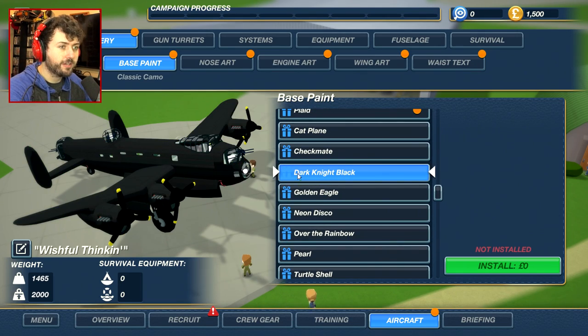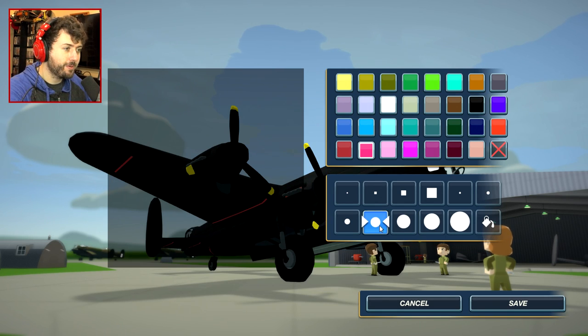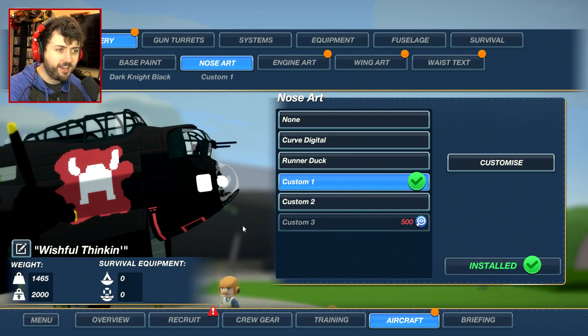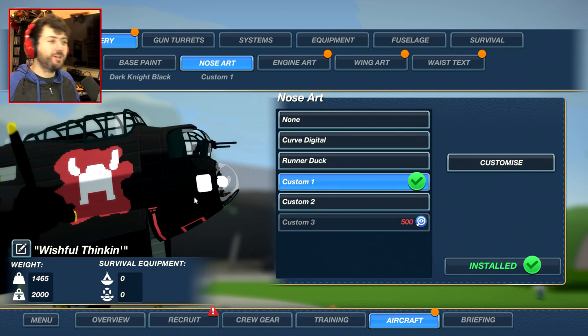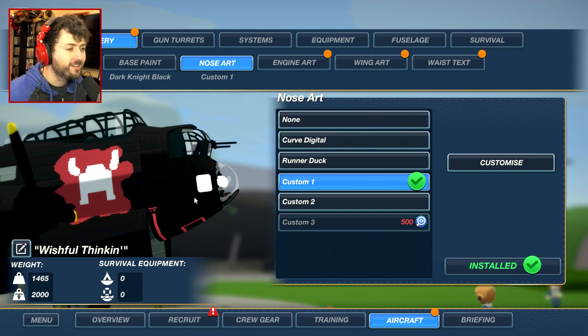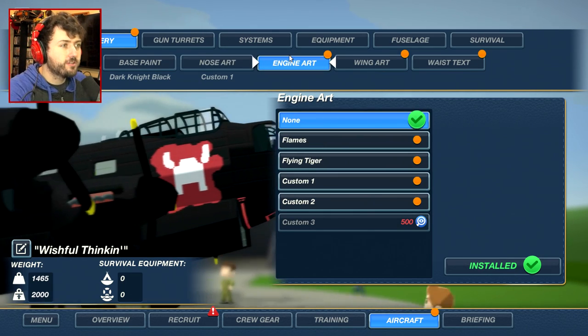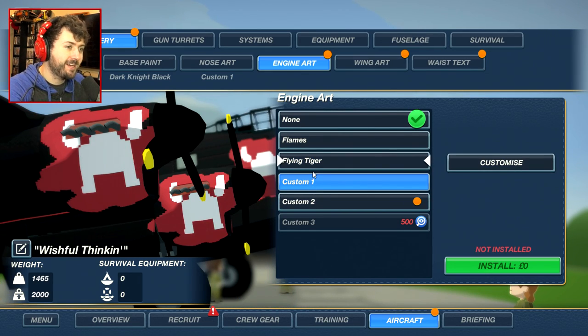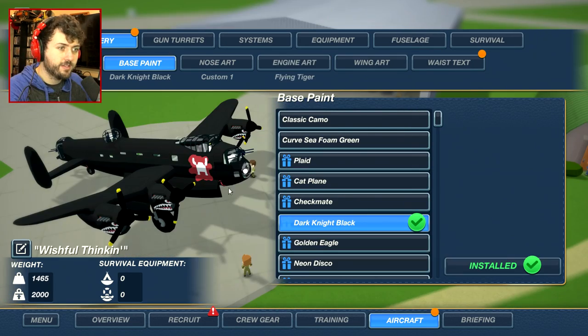Woodland camo. I like Dark Knight Black — that way we kind of look like a stealth bomber. I can make my own thing here. Good enough, save. We're going to put that on the side — it's like a blood splatter with a little bit of a Viking logo. Not 100% my logo, but I didn't want it to be 100%. It's like a stylized, sloppy version. This is my plane for now. I like this.